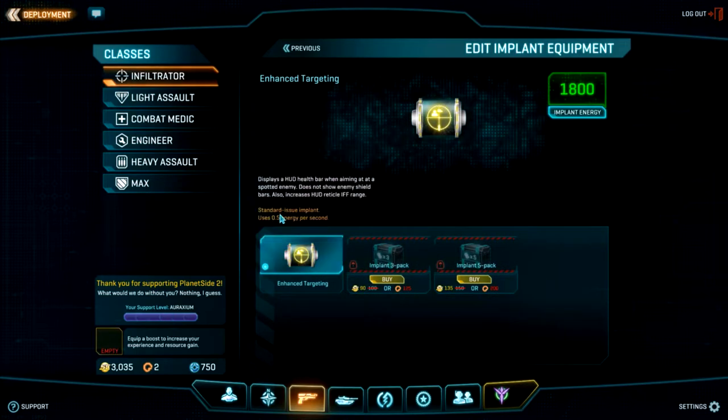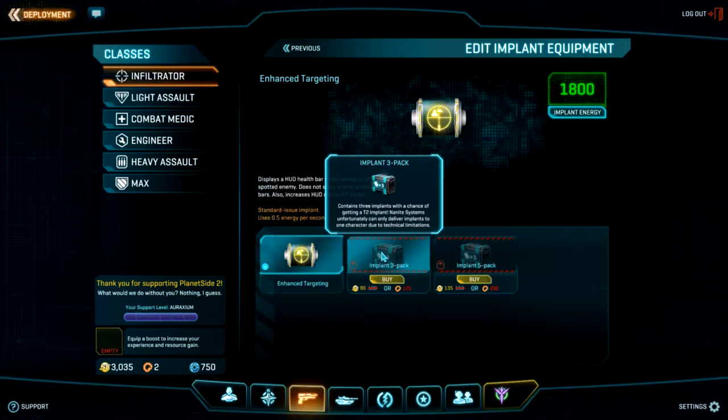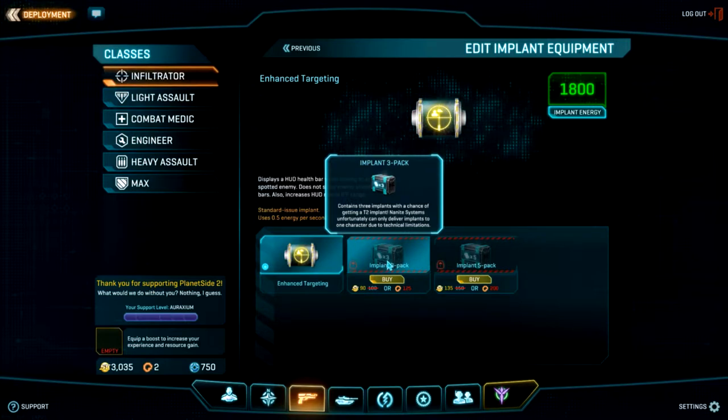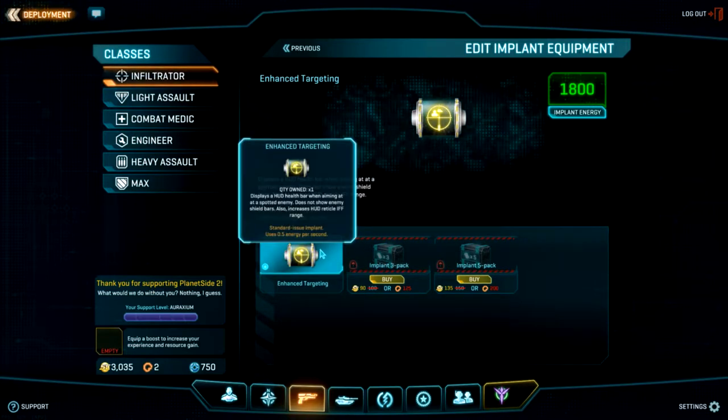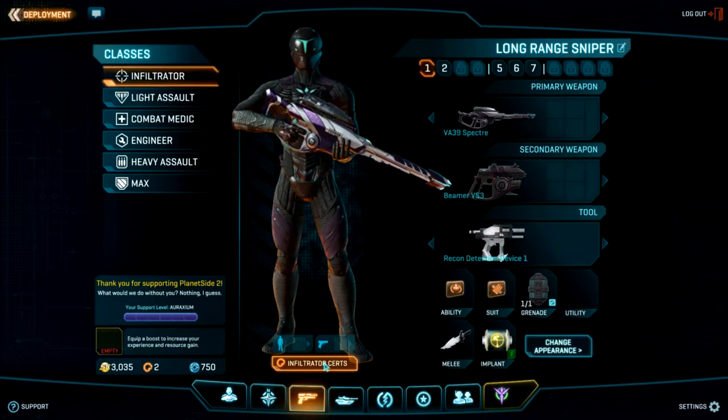Then you have the implant system. Implants are small boosts that use your implant energy, which takes a longer time to recharge. I don't really mess with them, so I can't tell you much — we'd probably need a whole separate video. You unlock implants by killing people, and you can buy implant packs, mix and match, and combine them. They're not really necessary to do well; they're tiny perks and bonuses that give a little advantage, but you definitely don't need them.